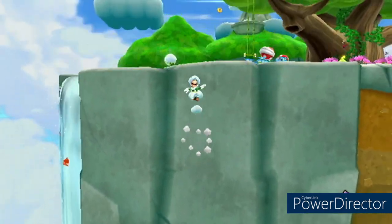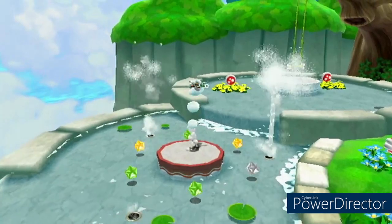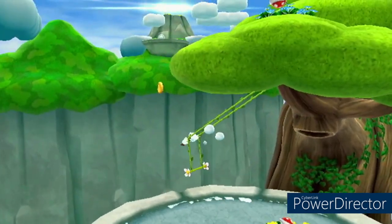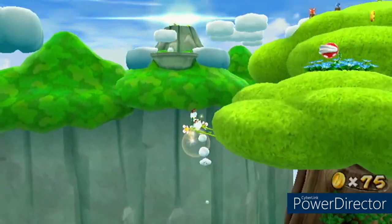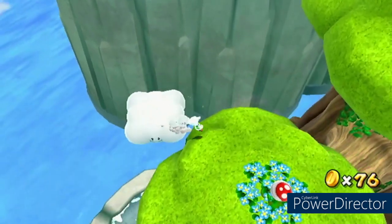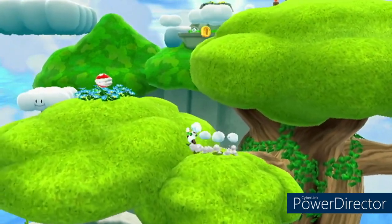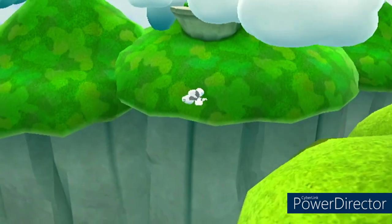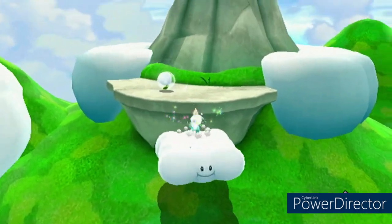It can be done with either Mario or Luigi, so of course you will need a cloud flower for this. What you do is basically long jump past the tree where Captain Toad is at, and spin carefully.